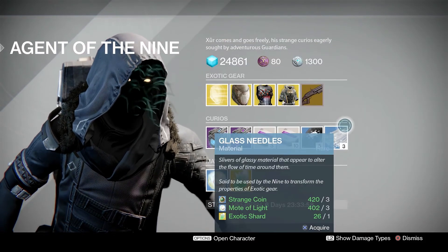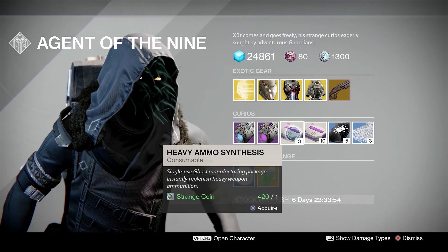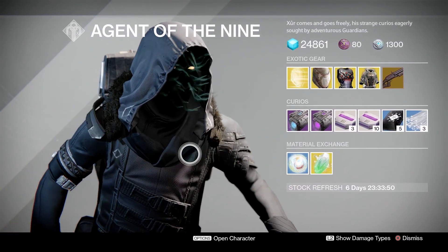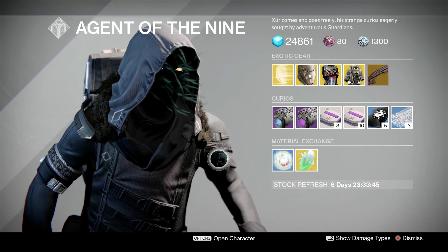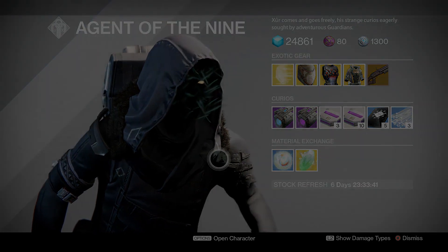Rounding out the inventory we've got glass needles, three of coins, heavy weapon ammo packs, and then plasma drive and void drive. So that is Xur's stock for this weekend — thank you very much for watching, hopefully he brought you something you needed, and I'll see you around guardians.